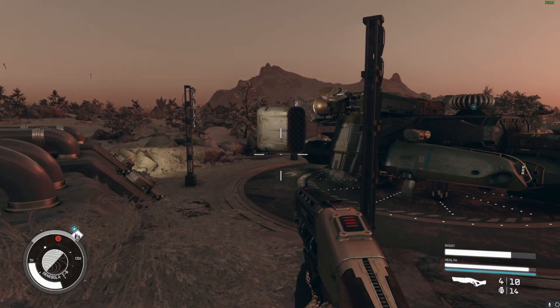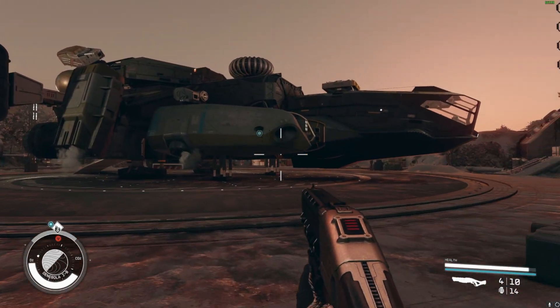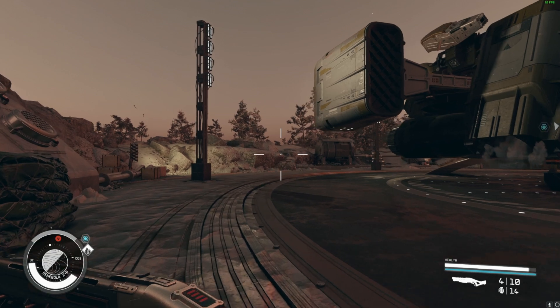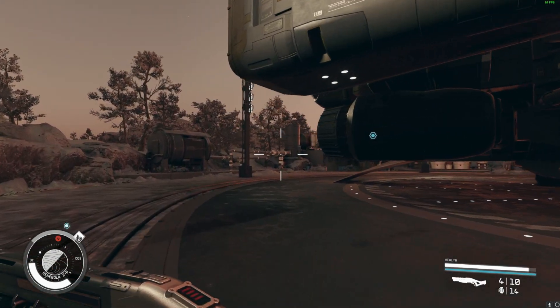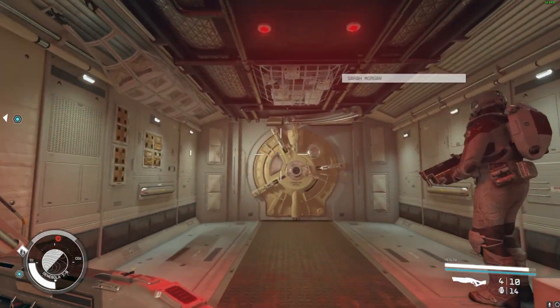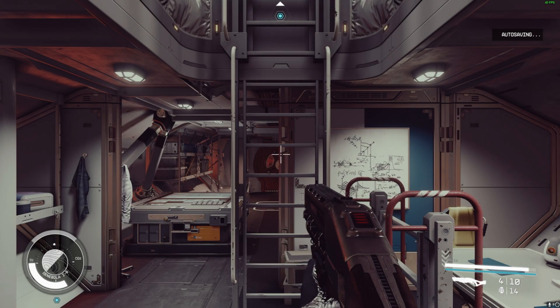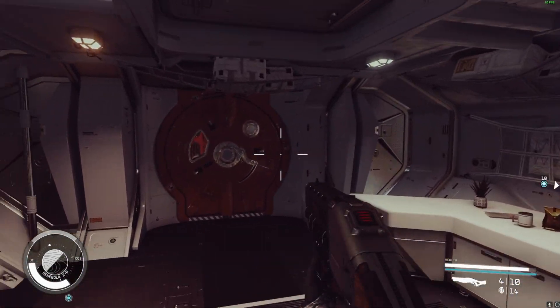After you activate the launch pad, your new ship will come up to this big platform — which is freaking massive, easily twice as big as the starting ship. It's got so much more room for potential upgrades, and it's going to save you hundreds of thousands of dollars instead of having to buy a new ship.